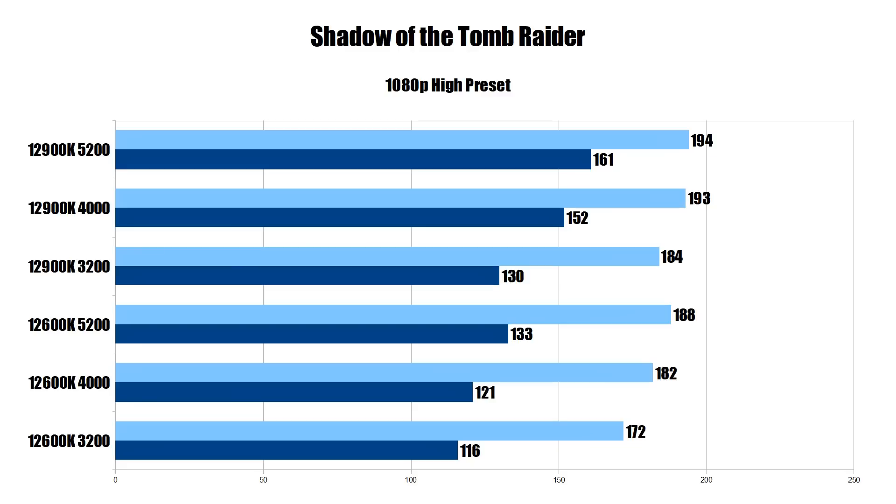Looking at the 12600K: DDR4-3200 comes in at 172 FPS average and 116 on the 1% low. With DDR4-4000 we get 182 FPS average and 121 on the 1% low — a pretty good jump. DDR5-5200 bumps it up to 188 FPS average and a 1% low of 133 — another monstrous jump. The 12600K with DDR5 basically matches the 12900K with DDR4-3200. Under very CPU demanding situations, both CPUs have more to give as long as you have faster RAM.